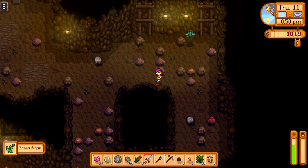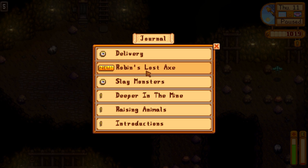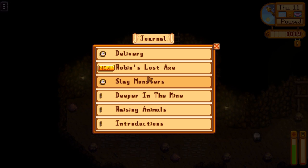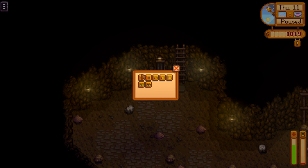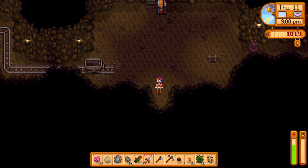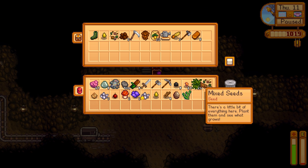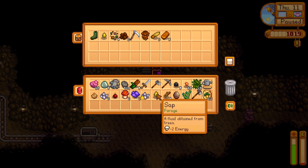We're going to head to level 5 to kill the last couple of slimes we need quickly. There's the last one we need — and then it's off to the wizard to collect our bounty. Talk to the wizard for a 240 gold reward. But as you can see, one day remaining — that's today. You basically get the day you pick it up and the day you hand it in as your options. I think the wizard will still be open, though I'm not certain.